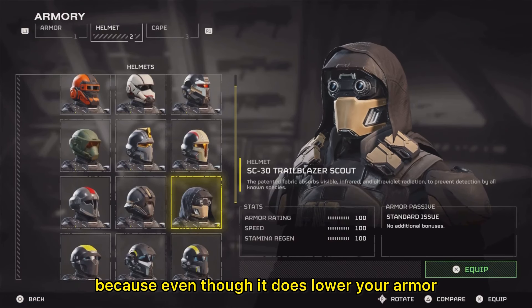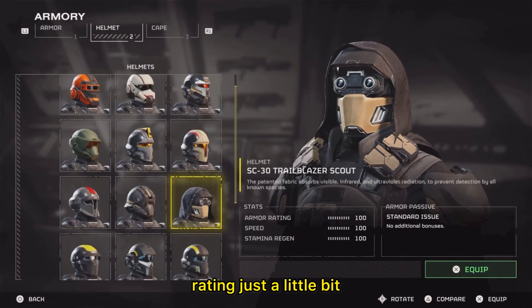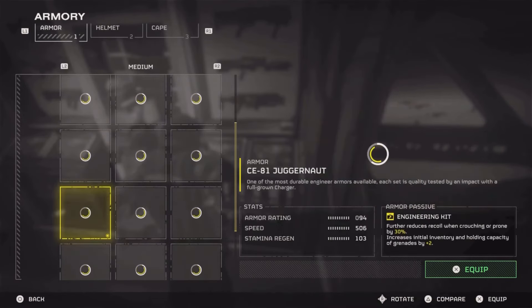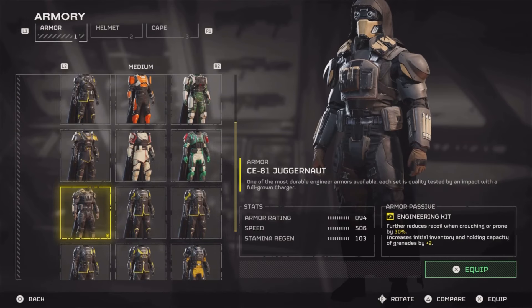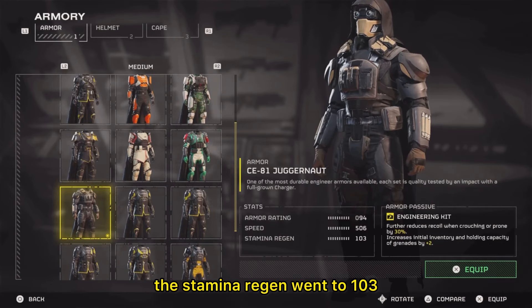I recommend putting this on because even though it does lower your armor rating just a little bit, I think it is worth it. As you can see here, armor rating dropped by 6 on this one, speed went up to 506, and the stamina regen went to 103.